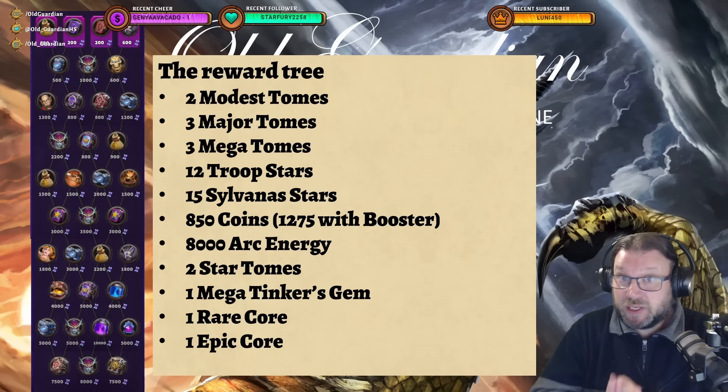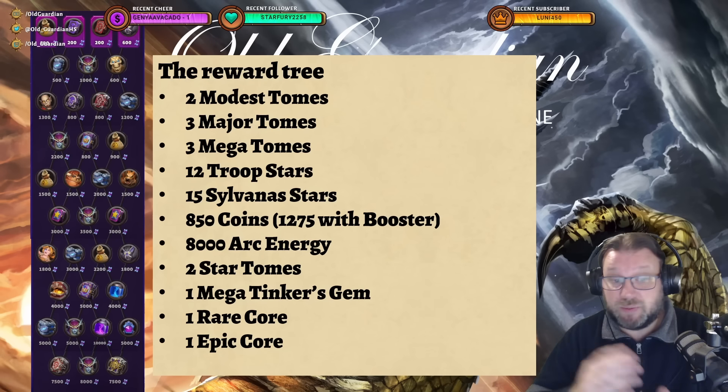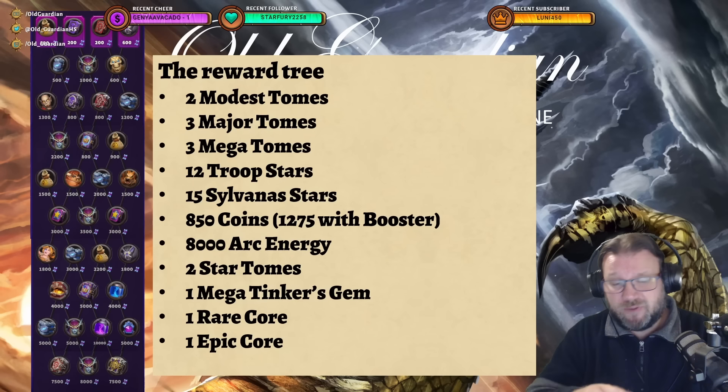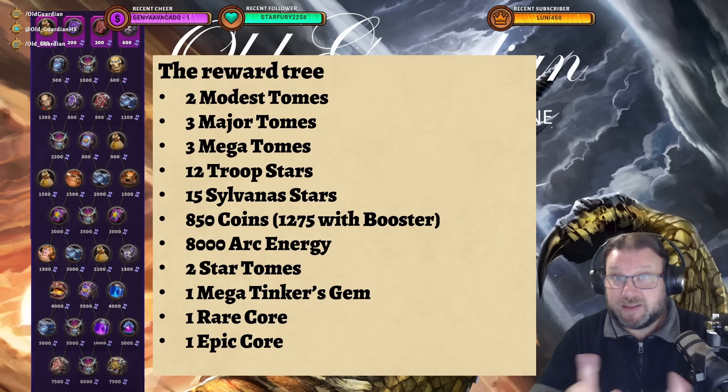The reward tree itself is pretty good for a one-week event. There's 850 coins, 8,000 arc energy, a couple of star tomes, some megatomes, a rare core, and a fairly reasonably priced epic core. It's a pretty good-looking tree, taking into account that you won't get all of it.